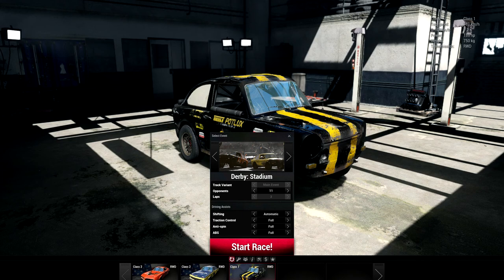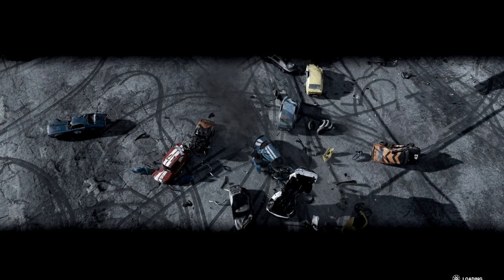Let's put that down to 11, please. Okay, shifting: automatic, please. Traction control: full off. I don't know what this is. Anti-spin: full off, please. Traction control, ABS - I don't know what all this is, so we'll just put it on full.